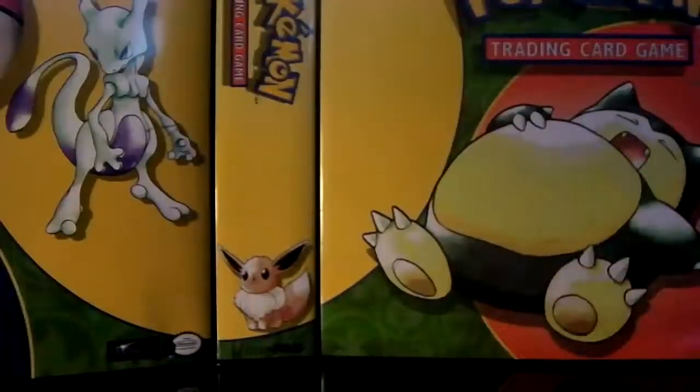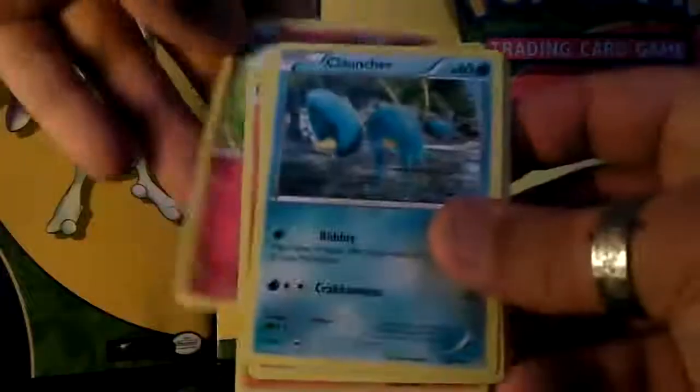On to Furious Fists — we start off with Pancham, Magmar, the Fairy Launcher, Pikachu, a reverse holo Weepinbell, and a rare Leafeon. Also Hawlucha, Hitmonlee, and a Training Center.